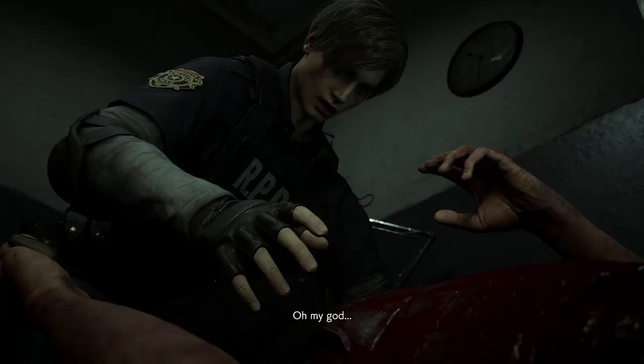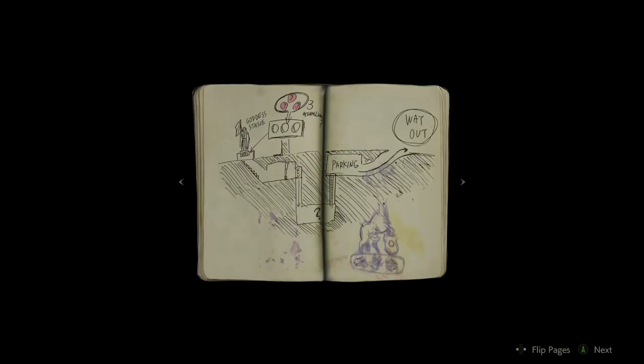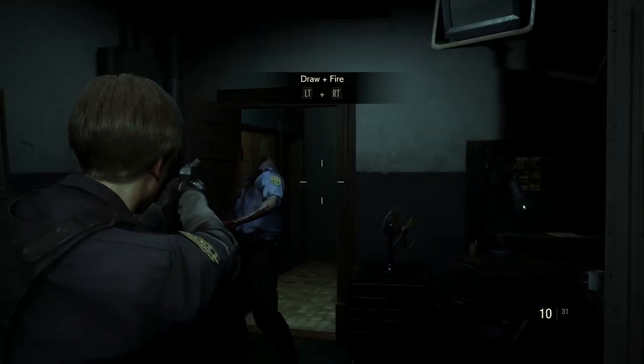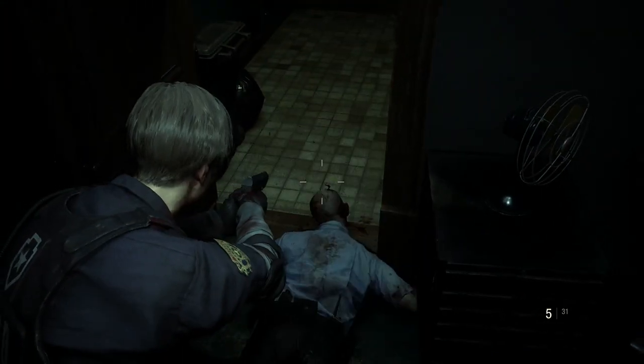Sure enough, Leon eventually locates the guy from the security footage, only to find that he is half the man he used to be. We get a notebook from the dead man with some weird scribbles in it hinting at how to get out. What kind of police station has such a sophisticated exit plan? Rule number one: shoot these undead bastards in the head. A lot.